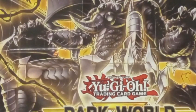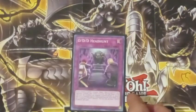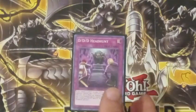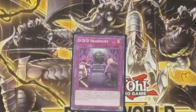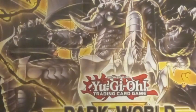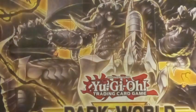Last but not least, DDD Head Hunt. If you control a DDD monster, you can target a monster your opponent controls, take control of it, its effects are negated, and it can't attack. And if it was summoned from the extra deck, it becomes a DDD until the end of the next turn. So that's the deck core for the main deck.